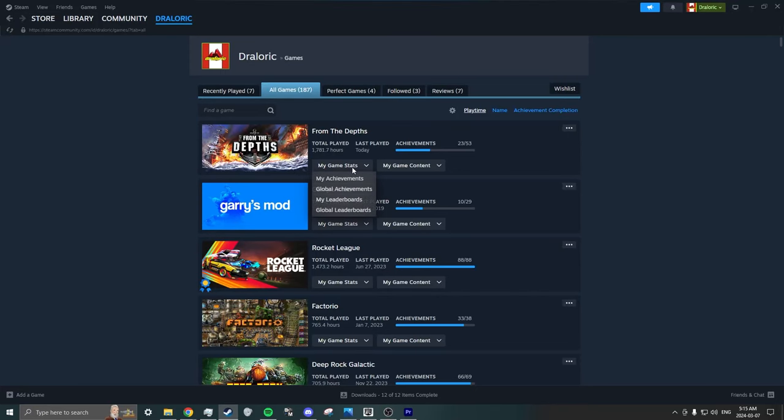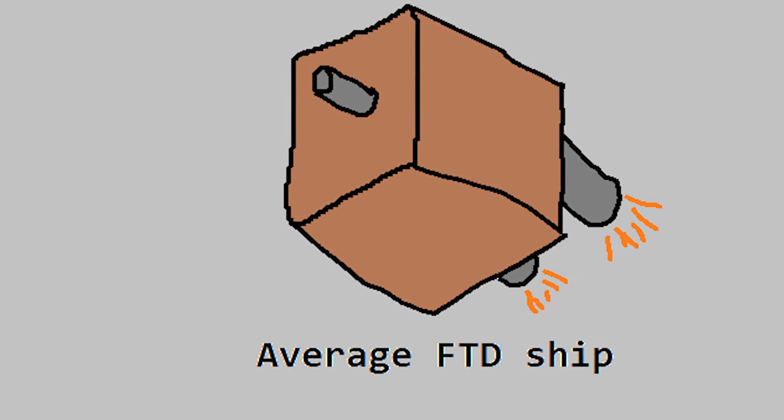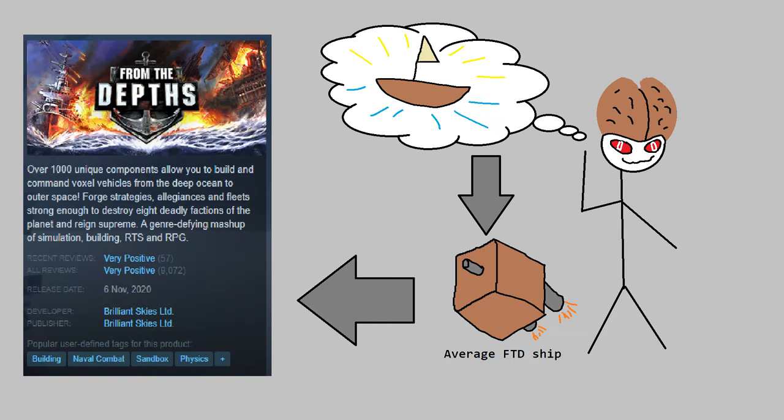That's right, in today's episode we're going to be beating the From the Depths tutorial. It looks like I already did that back in April of 2020 — I guess I was a little bored during the pandemic. No matter, we'll do something slightly easier, and that is get a ship of mine into the campaign.